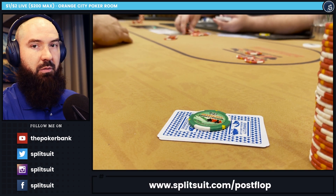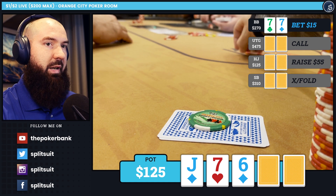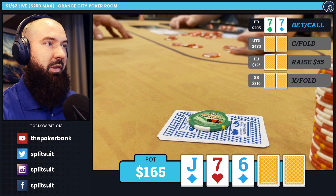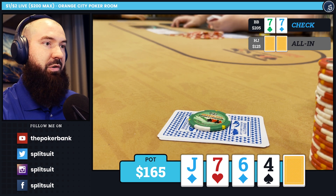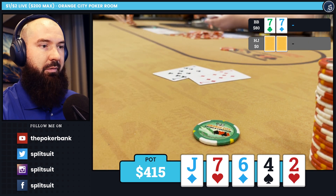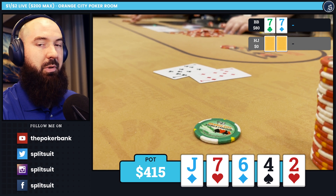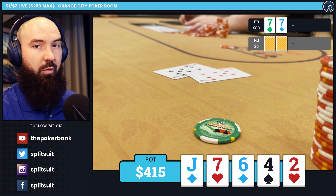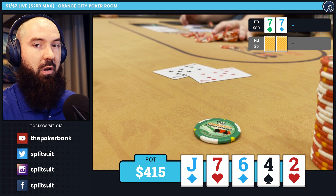A lot of players would just consider checking and letting the original raiser go for it, and I understand that. But this is an amazingly good spot to just fire it out yourself, simply because it applies a lot of pressure to the preflop raiser, who's going to feel obligated most of the time to raise with their really strong hands, so the pot starts bloating very quickly. Also the UTG limper will have a lot of hands that for 15 they'll want to peel one off. So you end up getting a lot of stickiness. Even the original raiser with pocket 8s, 9s, or 10s won't always c-bet when you check. This guarantees money gets in on this street, which is always good for business. The size was small — 15 into roughly 40 — but it doesn't need to be all that large.